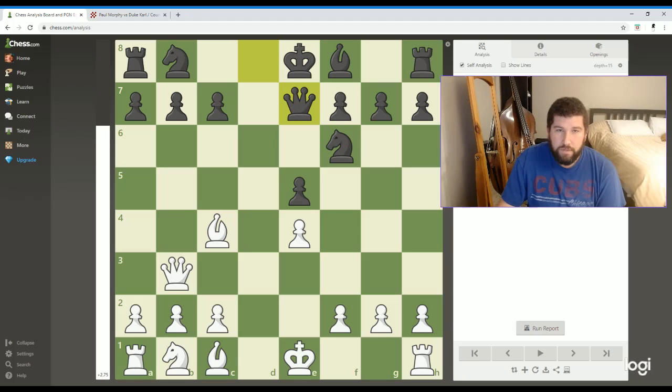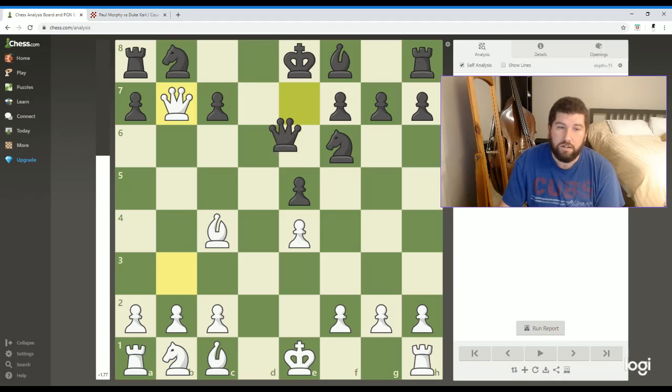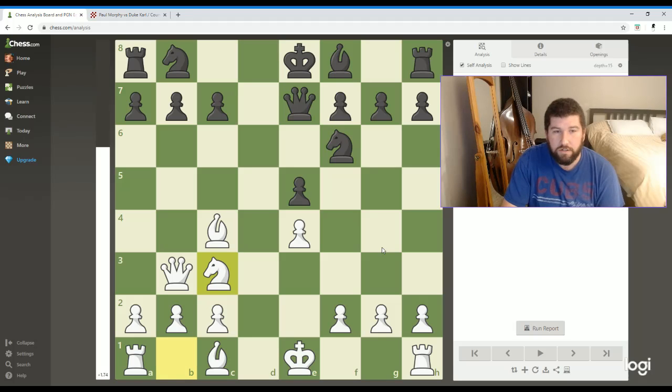So the Count and the Duke need to respond to that. They move their queen to e7, protecting here. Now this pawn on b7 is still pretty weak, so Morphy could go and just gobble that up — it looks like a free pawn, and it kind of is. But the Count and the Duke could respond and eliminate this threat, and we would just trade queens — pretty tight game still. But that's not what happened. After the Count and the Duke developed their queen, Paul Morphy made a pretty chill waiting move — he developed his knight to c3, getting that ready and also protecting his pawn that was under attack.